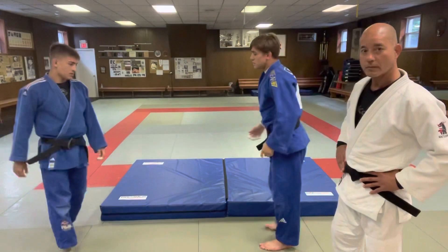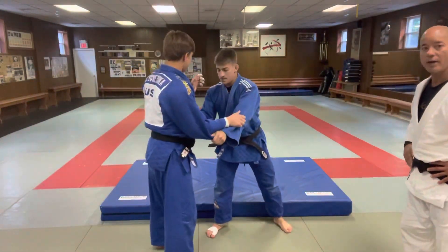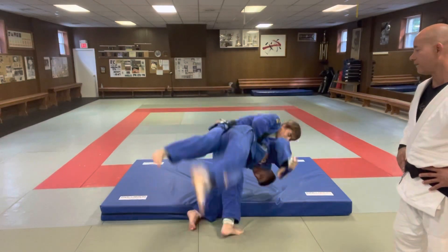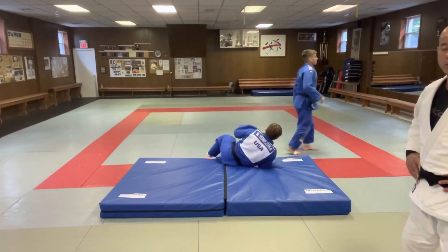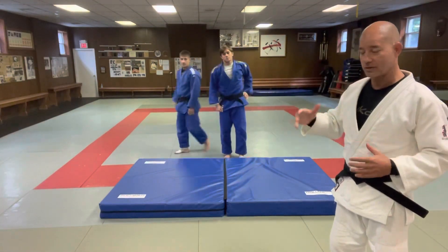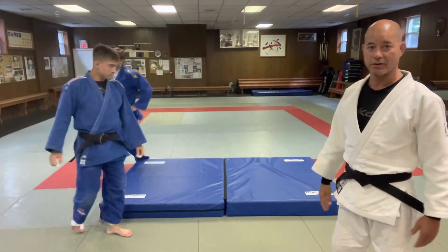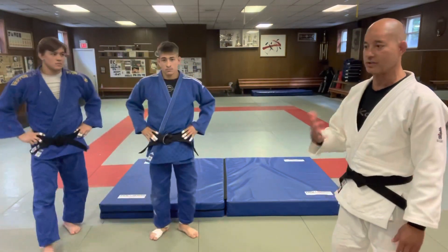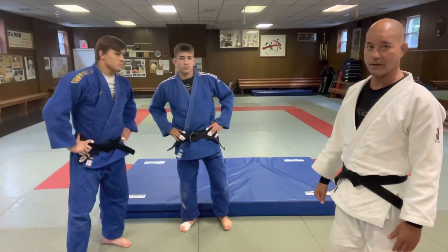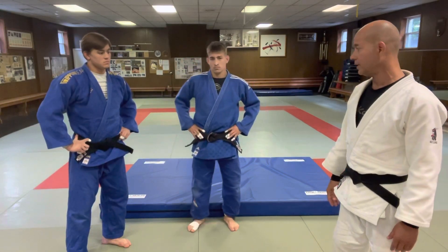So maybe do one more from this side. He's going to come in for Sode, let go with the left hand, grab the waist, and then flip over. When Jack flips over to his back, Nicky hits his back first because his chest is on Jack's back. Like I said, I don't really know what that's called, but it's real effective. The Russian guys are doing this all the time and it's real effective.